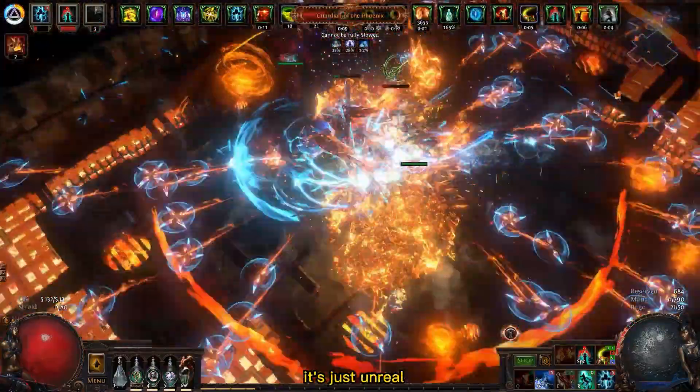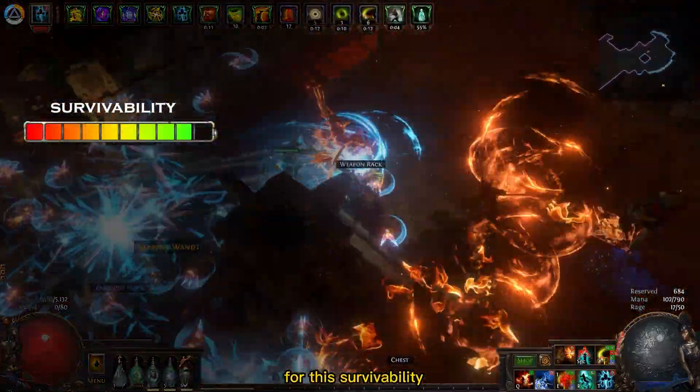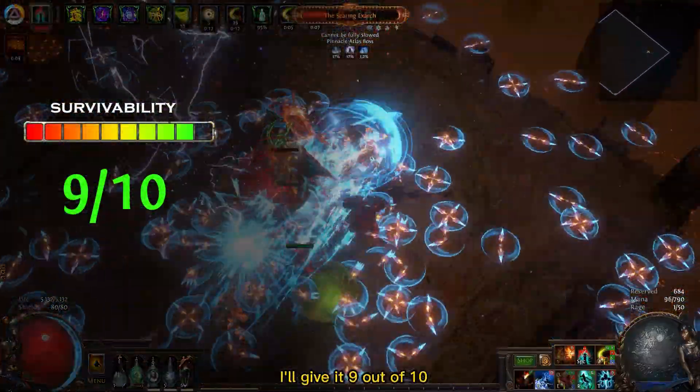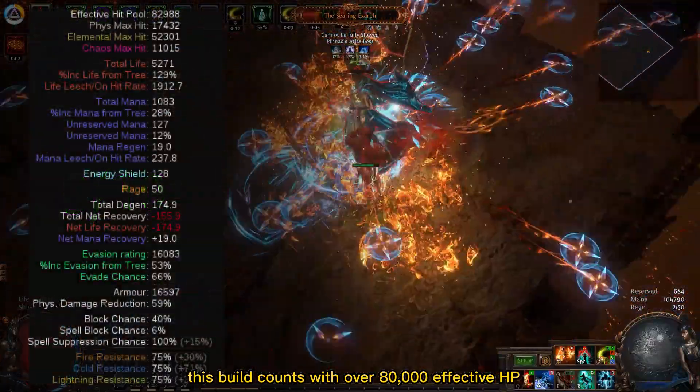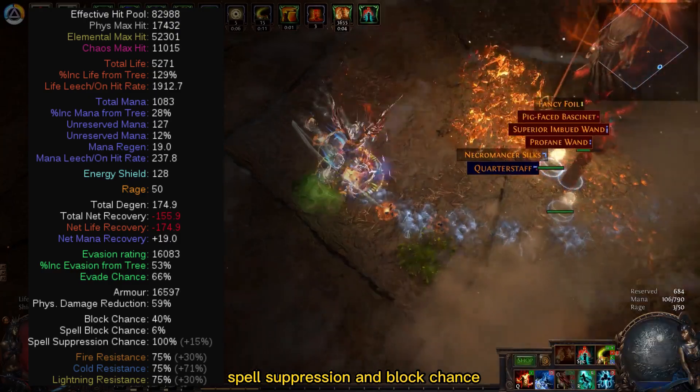It's just unreal and I can't believe it wasn't nerfed again. For survivability I'll give it 9 out of 10. This build comes with over 80,000 effective HP because of high armor, high evasion, spell suppression, and block chains.